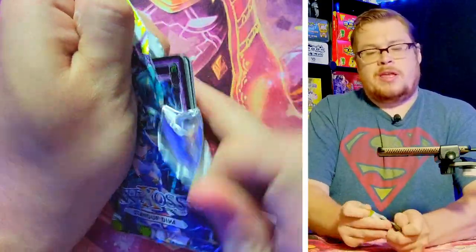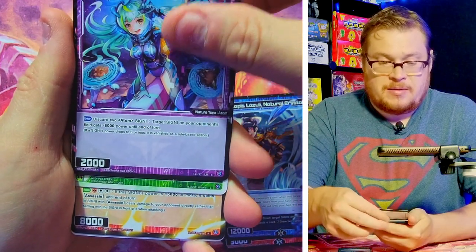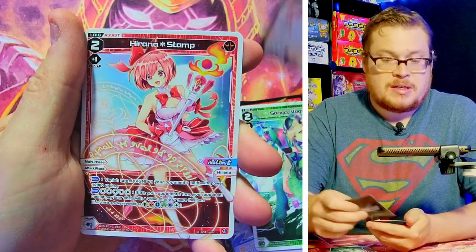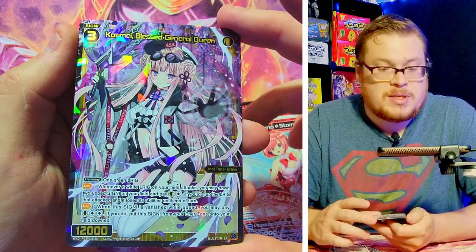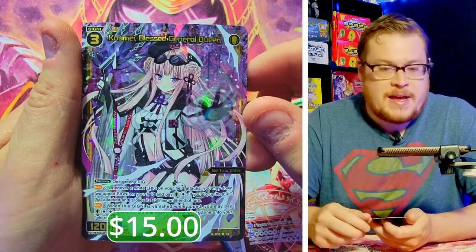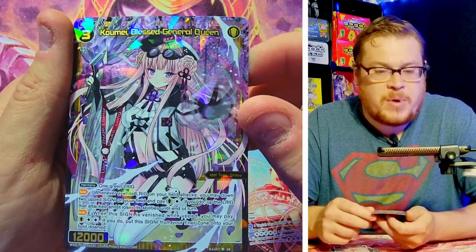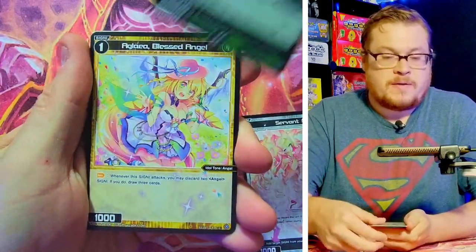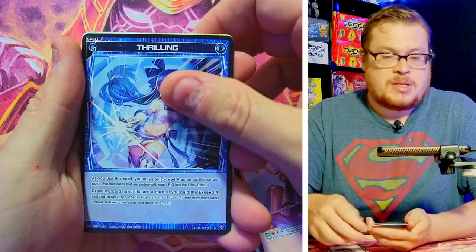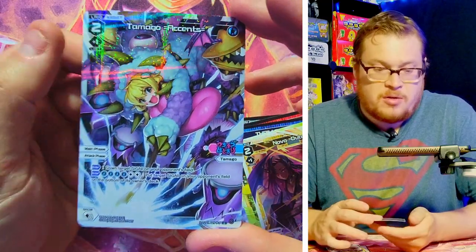We're not done — we want three more chances for that Diva Direct card. We got Vogue, Terra Beast Stamp, and super rare Blessed General Queen Kume — I think this one's a decent one, maybe like $6 to $8. It's a nice looking holo too. Not a huge fan of the character itself but it's a cool holographic one. Second to last pack: Servants, Angel, Terra Beast, Thrilling, the Drop again, and Outro Nova with the L card — we got Accents as our L card foil.